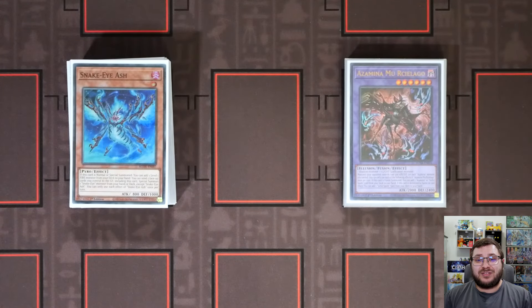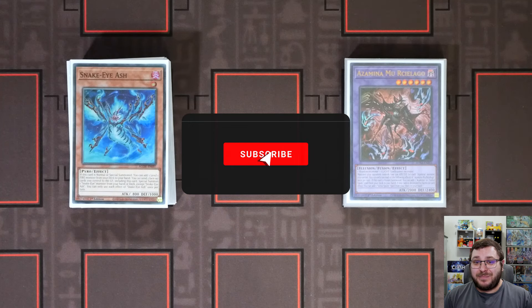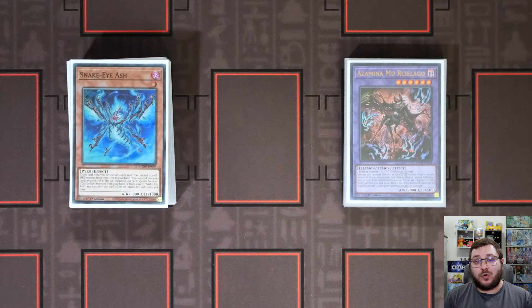And there you guys have it — that is going to be my Azamina Snake Eye combo tutorial. Hopefully you guys enjoyed it and learned something. Make sure to subscribe, hit the notification bell, like, comment, share with your friends, and as always don't forget to check out the channel sponsor Duelingard — using code INSANE18 or my link in the description, you can get 5% off as well as helping to support the channel. If you want to see the Fire King variant of this deck, it is coming very soon, so make sure you guys stay tuned for that.